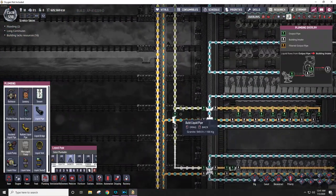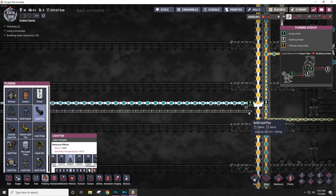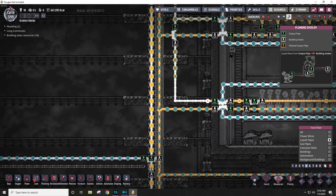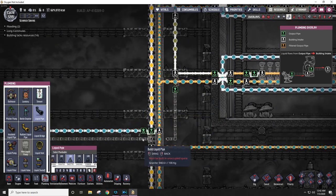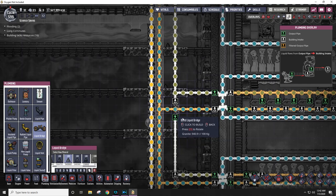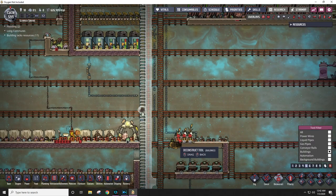Now the other thing I need to do is redirect this polluted water over into the thimble reeds over here. The petroleum will have to jump over that and then the polluted water will have to jump over here. So I'm going to deconstruct that, direct the polluted water down and over here, flip this bridge and make it go that way — which means I can also then get rid of all of this stuff up here. So these thimble reeds aren't needed anymore.